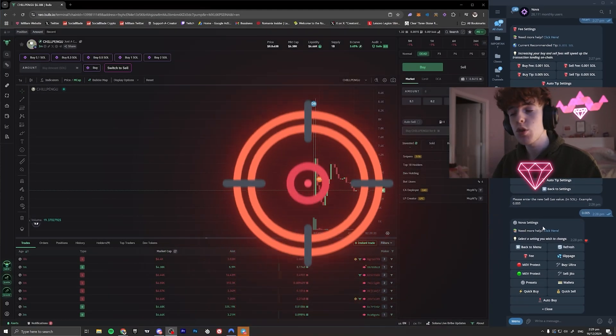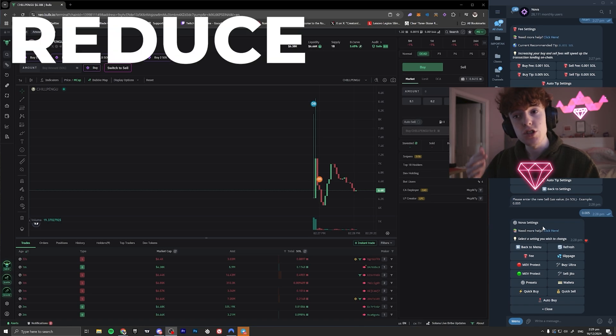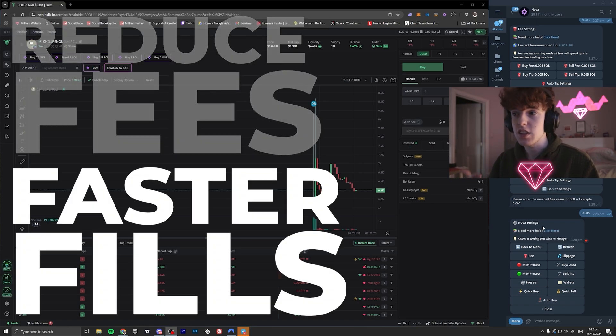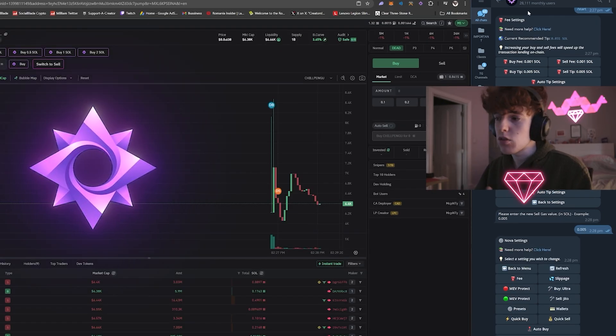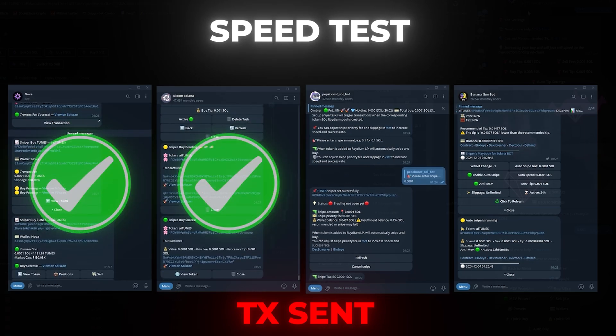In today's video I'm going to be showing you how you can snipe 100xs the proper way, and I'm also going to be showing you how you can reduce your fees on BullX or Photon and get faster fills at the same time with lower fees. There's a new bot that came out called Nova and it is insane, and if you pair it with BullX it is actually just unstoppable.